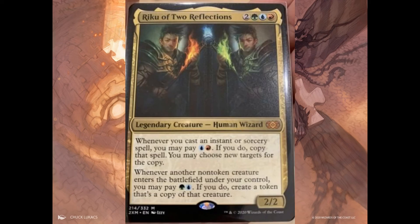The last spoiler for today: Riku of Two Reflections. This is a very strong Commander card — we're talking about a value between 34 to 35 dollars. Same as Mana Echoes, I'm not seeing this card going down in value that much. My approximation will be around 30 dollars.